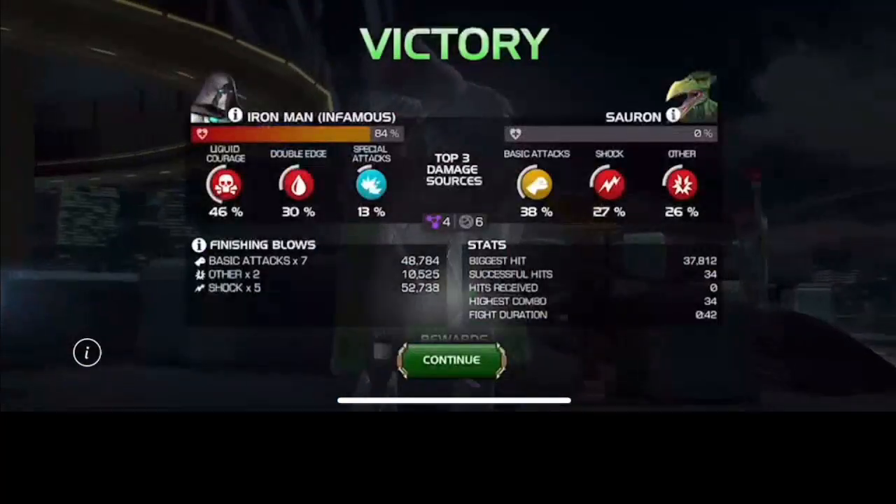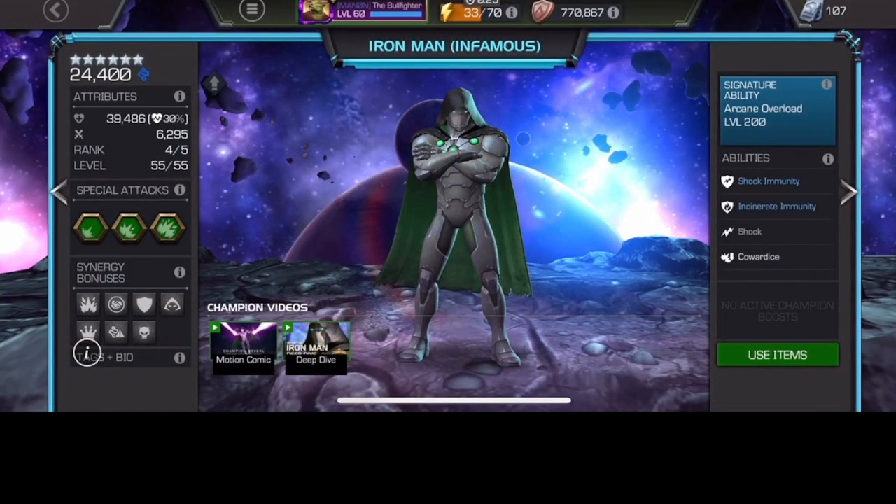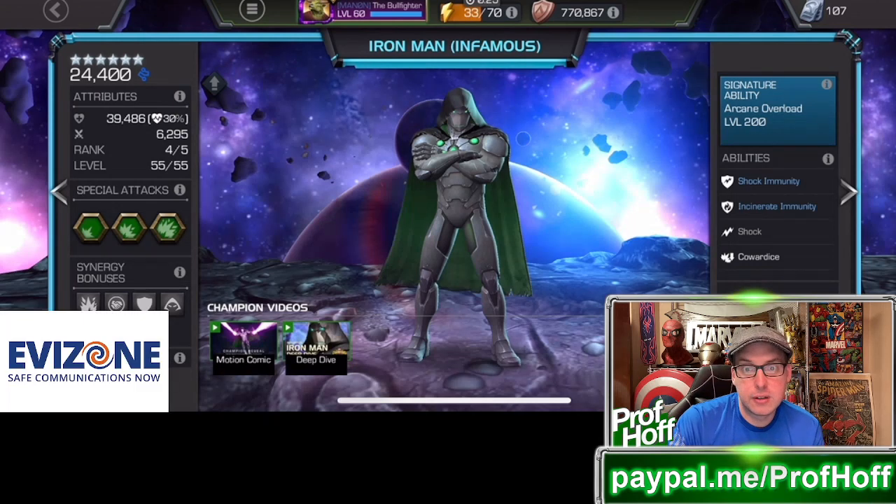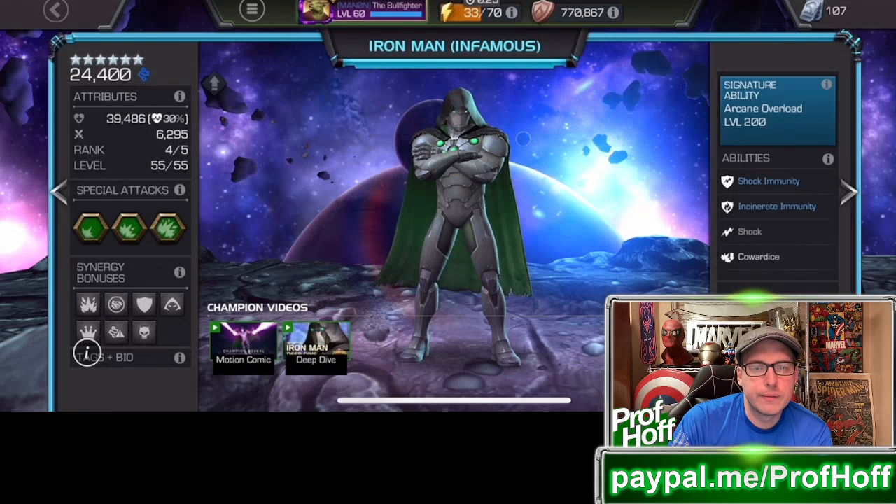Here is the final image: Sig 200 Iron Man Infamous with the suicide mastery setup — 24,400 rated, 6,200 attack, 39,000 health, and Sig 200. Shoutout to Bullfighter, Oliver, good friend of mine, and shoutout to Evizone, the exclusive sponsor of my channel. Thank you for the gameplay — it is quite impressive. I'm going to rank him up when I get him, but it's probably going to be in like 2023. Let's be real.